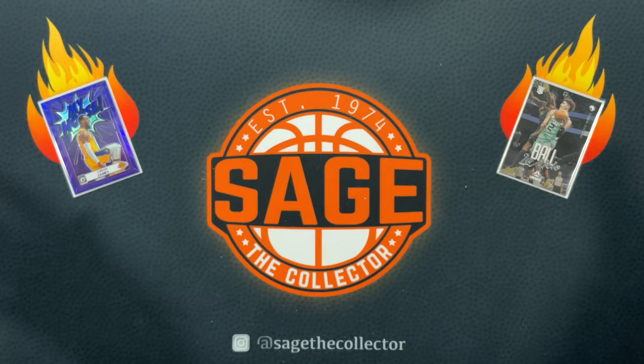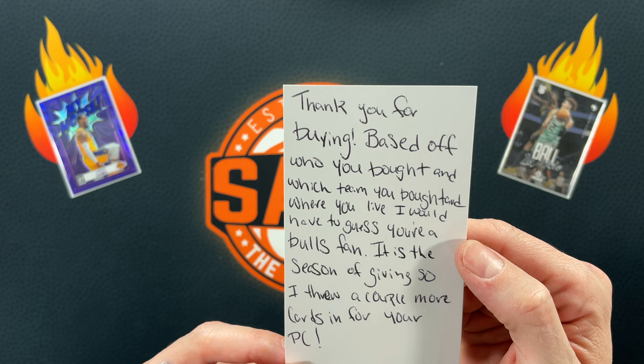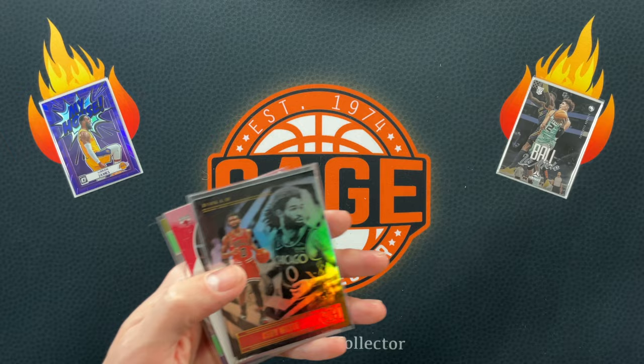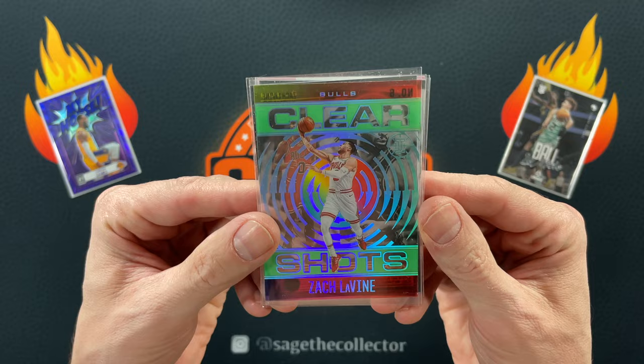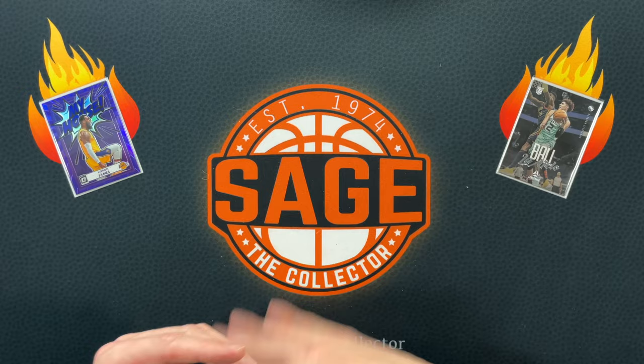Let's see what we got here - another Men of Mastery off the checklist, it's a CP3. The seller guessed I'm a Bulls fan and it is the season of giving, so they threw in a couple more cards: a Kobe, another Zach, a winter Zach. Here's the card I bought - got that Emerald Zach Clear Shots, very cool. Always happy to have free extra cards.